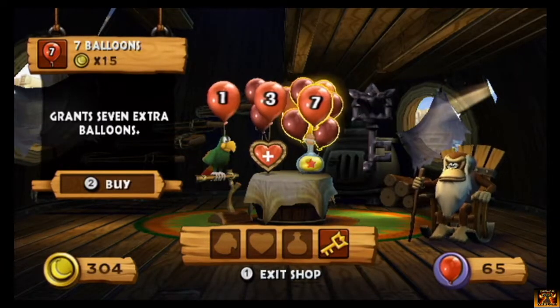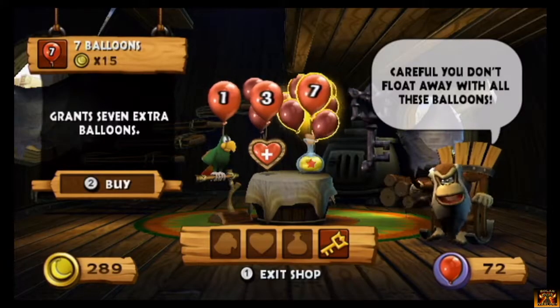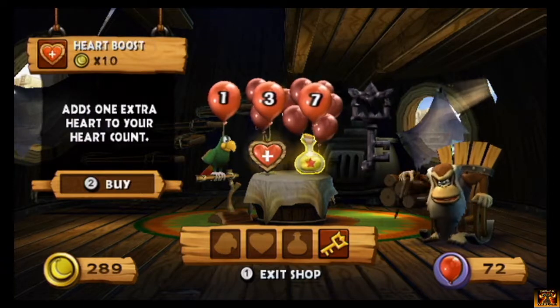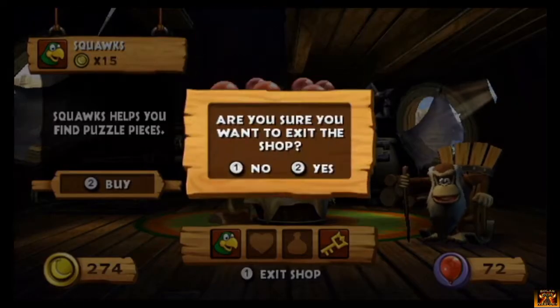Hurry up and buy something. First of all, let's buy 7 lives, just because I want to. I care if they don't float away with all those balloons. Anyway, let's buy Squawks. And let's leave.